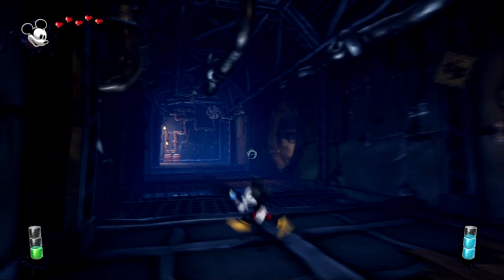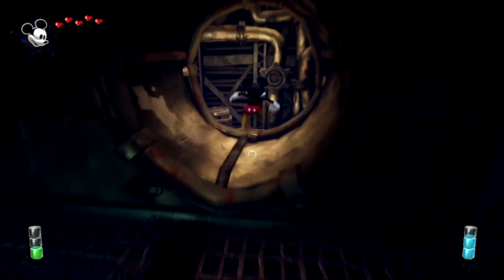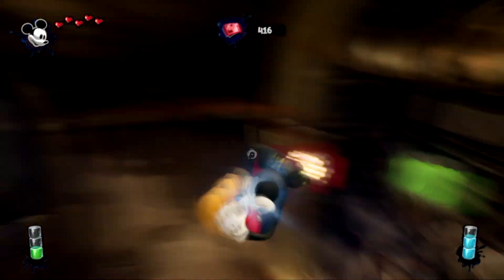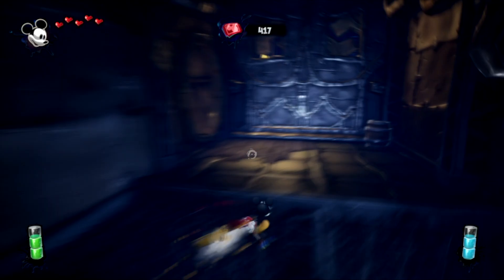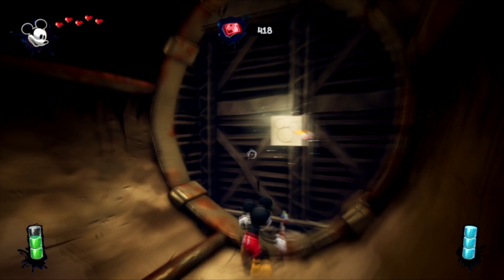Welcome to another Epic Mickey collectible tutorial. After you defeat your first Splatter, you might not notice, but there will be two little things that open up. One will just have a little barrel in it like so, but the other one — you don't have to run back to get it —